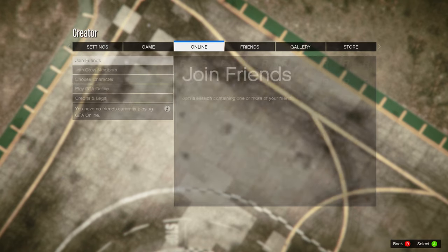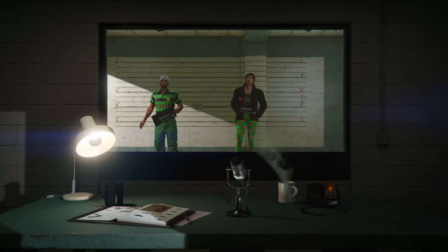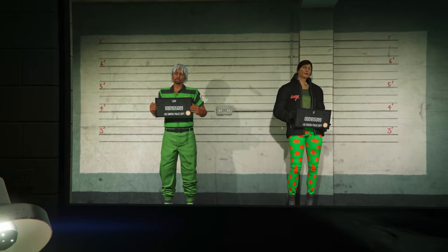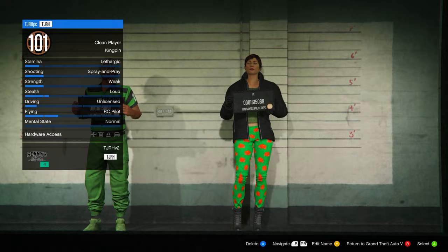When the alert appears, accept it, then quickly open your pause menu, go to Online, start up choose character. In this menu, delete your female character — make sure it isn't your main character that you're deleting.